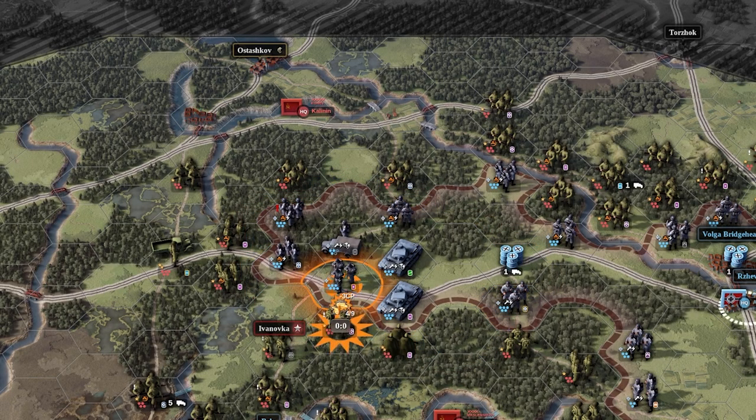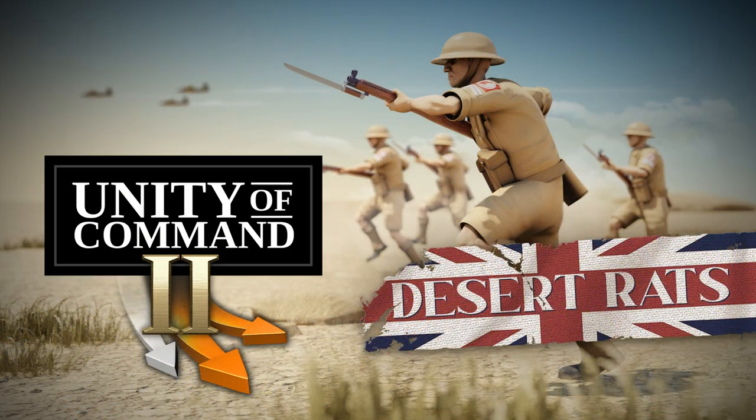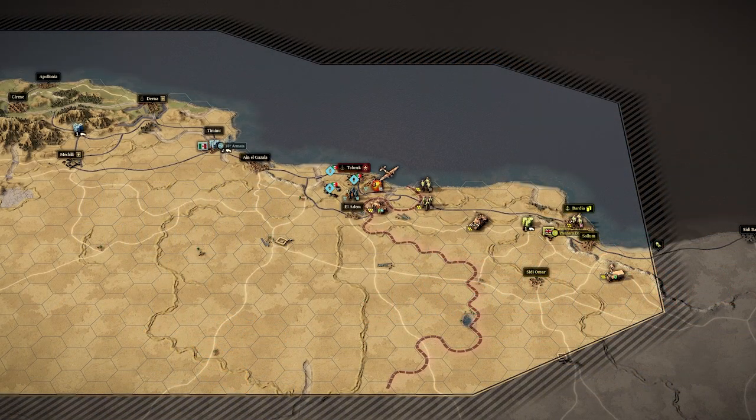Hello everyone. It's another DLC for Unity of Command 2, the 5th in fact, and as previously predicted, it's a journey to North — and not so North — Africa with Desert Rats, as you lead mostly Commonwealth, but sometimes other troops against the Axis, in a kind of lead-up from summer 1940 to the base campaign of the game.